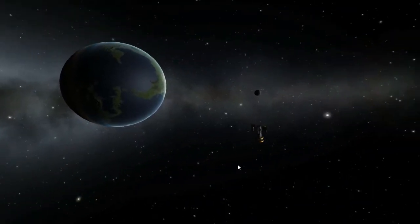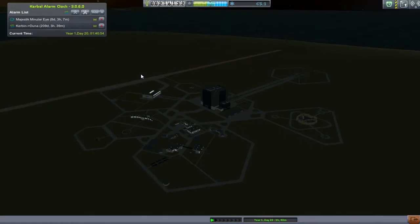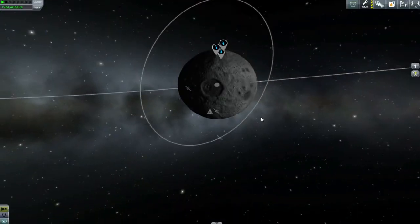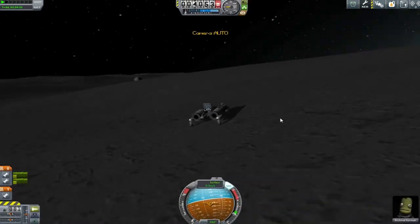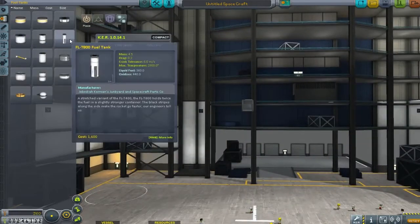Now all we have to do is sit back and watch the probe passing out of the Kerbin system. But sitting around watching things go from one planet to another is not my bag, so we're going to the contract center to pick up a contract to do some temperature scans on the Mun. We notice that Richemau is running out of fuel, so we need to do another refueling mission. This time I decide to build a new one from scratch rather than use the Bang Zoom concept.